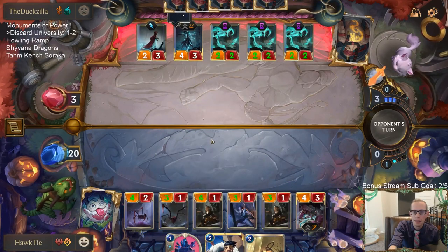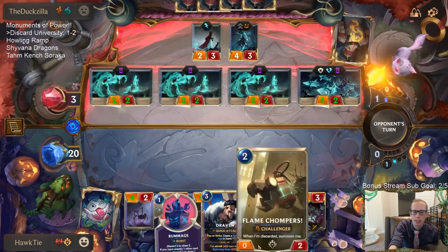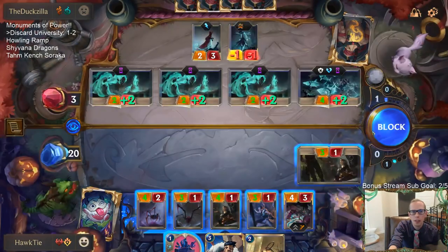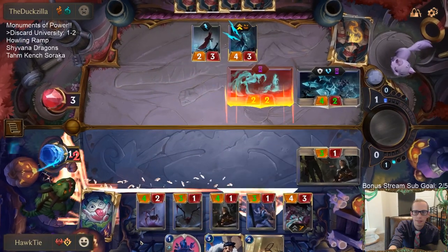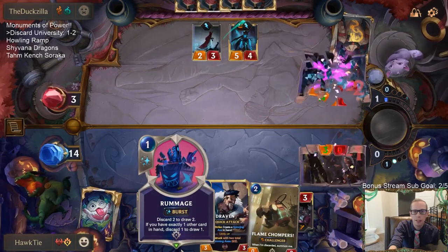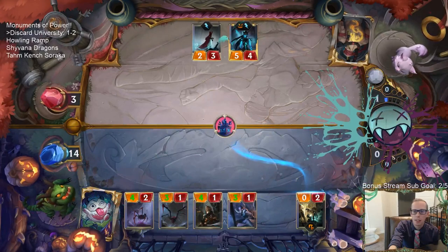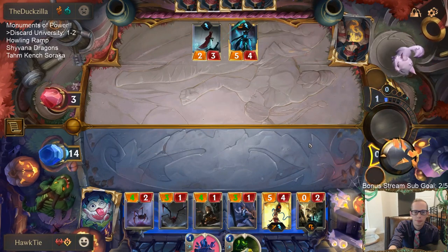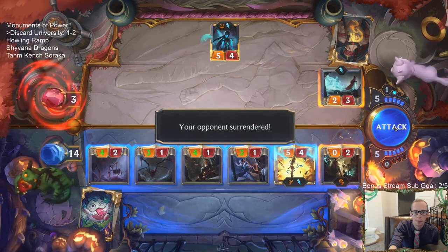We don't get to keep Draven which is sad, but I'm going to play Jinx and level up Jinx right away. They're obviously attacking so I'll wait till after they attack and do a little bit of blocking - discard the Flame Chompers and put it into play. So far if we do seventeen damage on turn three we haven't lost, but turn four playing a leveled up Jinx - that's usually pretty good. GGs.